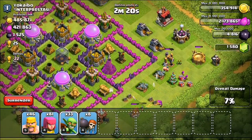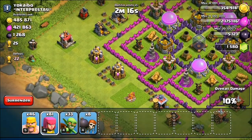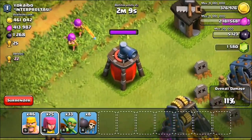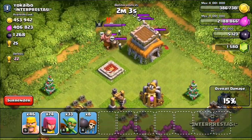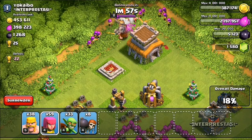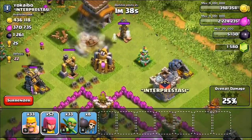We're gonna go ahead and take out the collectors first and then try to get into the storages, because there's a lot in the storages. Looks like we've got a bit of a sweeper here — some spring cleaning with the sweeper. I want the town hall, I want to get the win. I care more about the loot though. Looks like there's some teslas. We'll have the guys over here taking out that gold, because I want not just the elixir — I want the gold too guys.